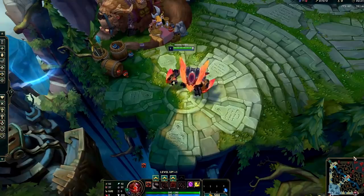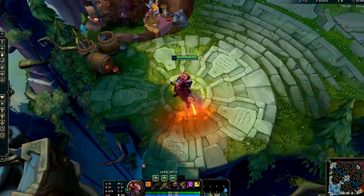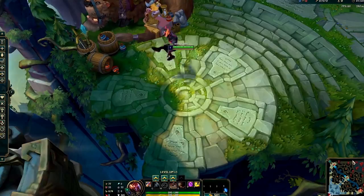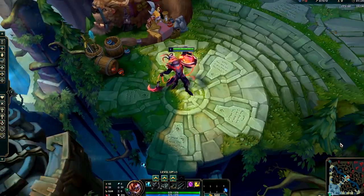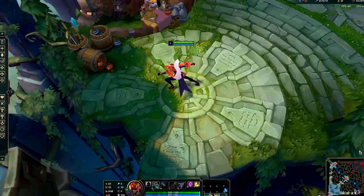Every year we try to do something different for Worlds winners that we think makes the most sense for the team. Some years we've done ward skins when there was a great moment to immortalize. This year, we are giving each of the FPX skins an exclusive chroma. The initial design showcases a fun, brighter color palette, and we thought this was a great opportunity to offer an edgier look for each of the skins, drawing inspiration from some of the edgier concepts we showed FPX originally.